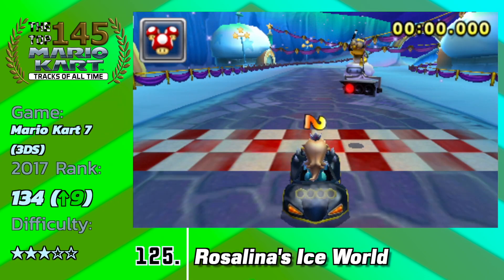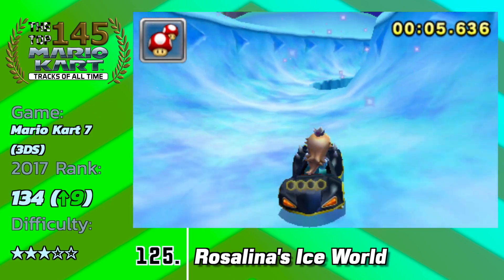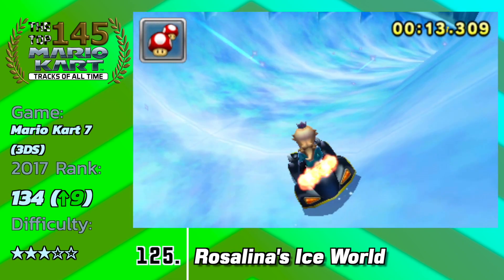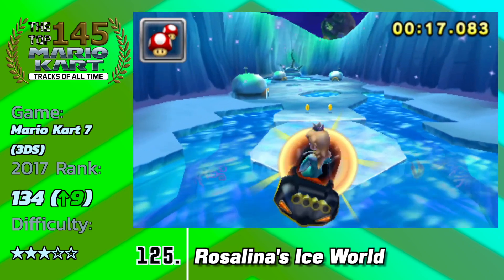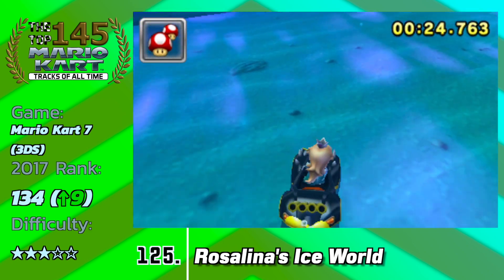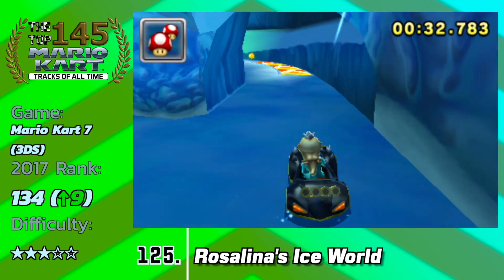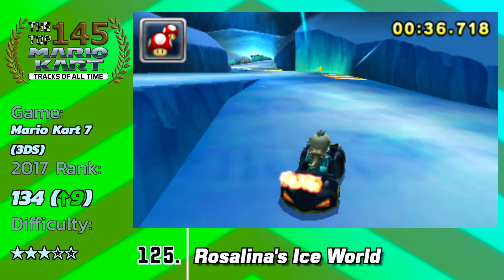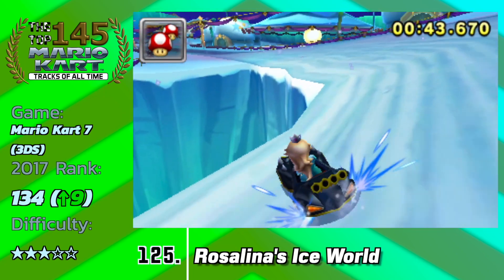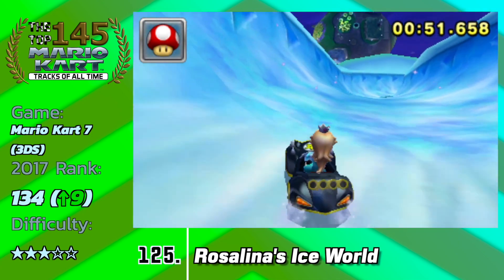Even though I love Rosalina as a character and I'm glad she's been implemented in more Mario Kart games, they've kind of dropped the ball on her one and only track. Besides having the Mario Galaxy Comet Observatory featured in the background, this is just a generic ice track. You can land on an ice brick on lap 1 to take the top ice path, but on laps 2 and 3 it falls and you take the underwater path to an ice cave, which has the same problem as Mario Kart 64's Sherbet Land — not many enemies, not much scenery, just a boring path to the finish. It's not as challenging as a Special Cup track should be.